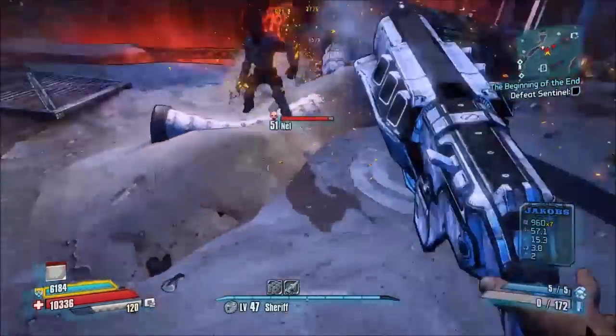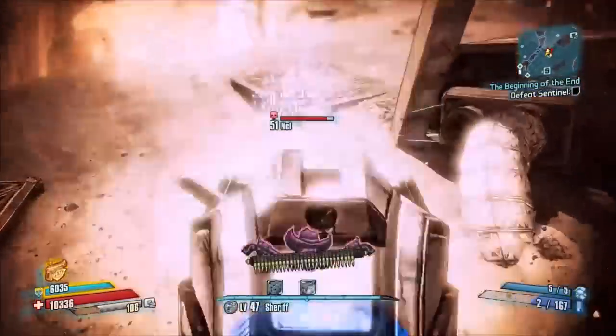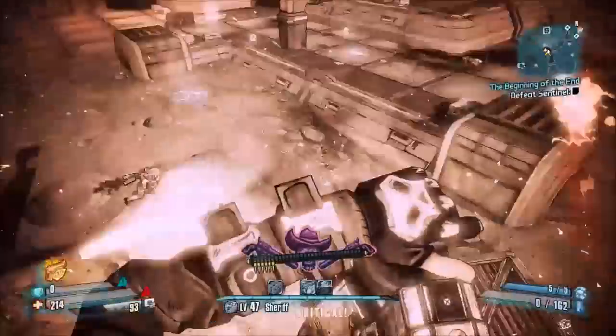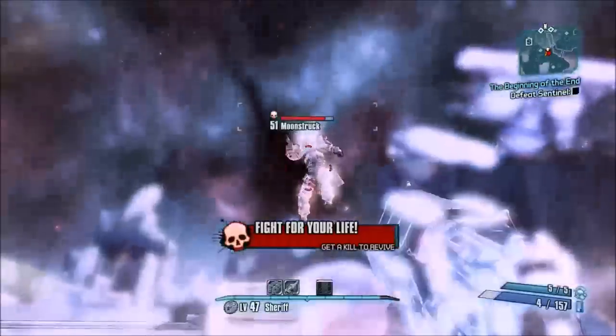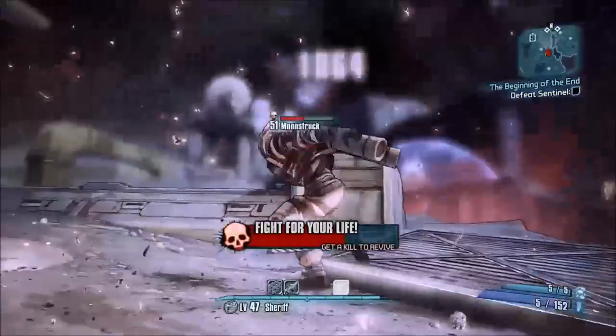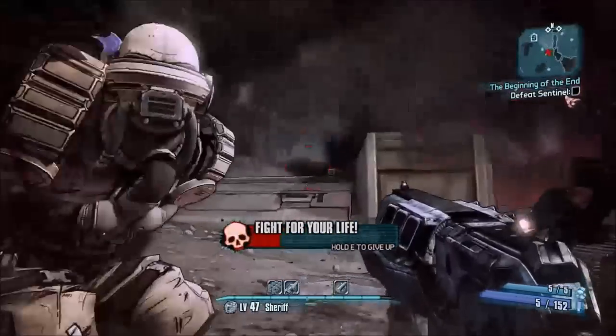He's not too hard of a boss. With this shotgun I kill him fairly fast. He's just big on the fire — he also just throws fire. You're going to shoot him, and he spawns some more guys when you're fighting him, so be on the lookout for that. You can get yourself up on those guys if he downs you. I'm going to try to get myself up on a Moonstruck — if I don't, I'll have to kill Nell from the beginning.